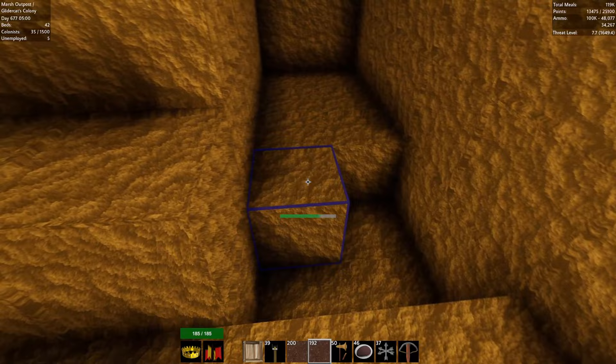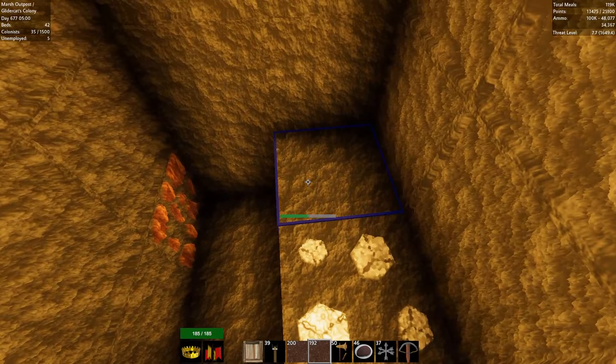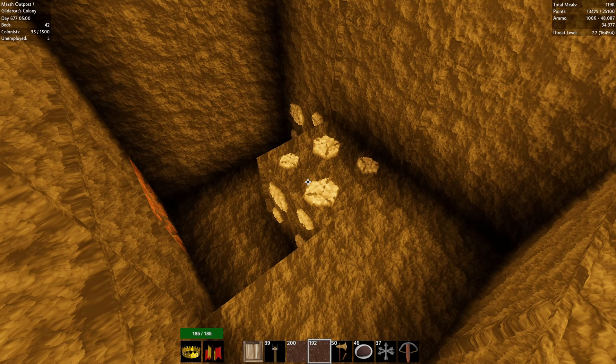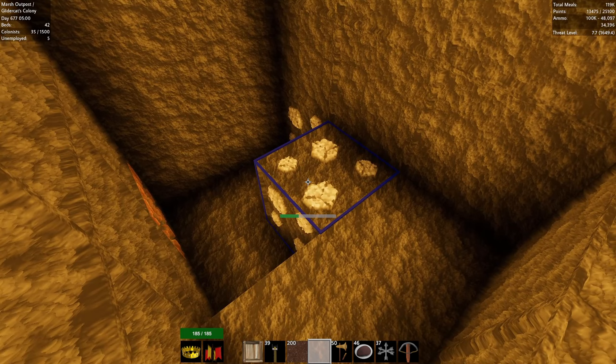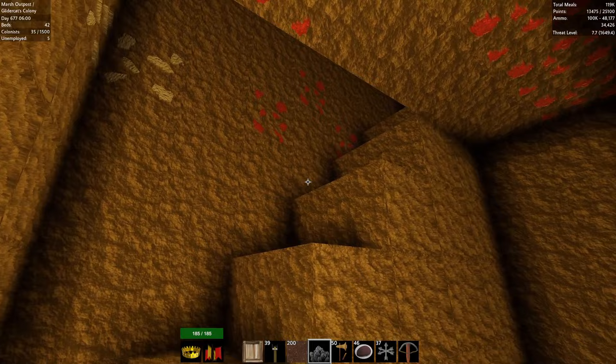Hey, I think we found it — looks like something. Let's mine that up, I'm going to clear my hotbar — should show up there. That's what we're looking for. It is — that's our lead right there! Cool, we found some lead. I like it.